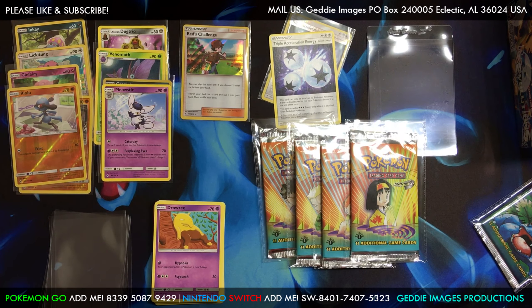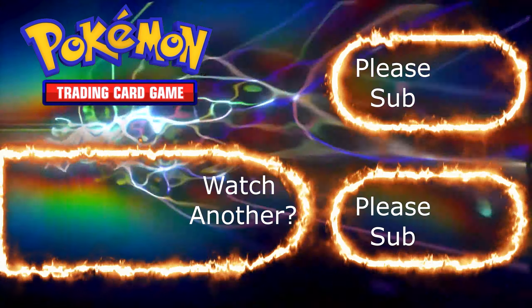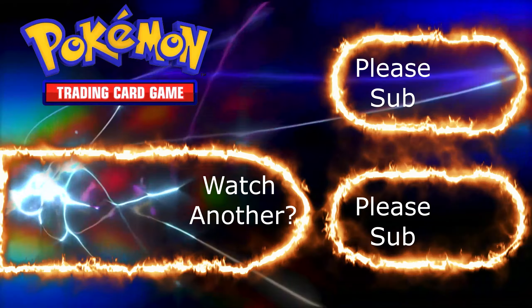Now we have all of them — here they are: we've got Brock, Lt. Surge, Misty, and Erica. All four of these are a hundred dollars apiece right now, so that's four hundred dollars in my hand right there. That was a loan, so yeah!